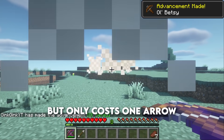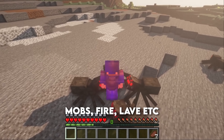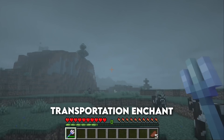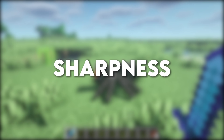Multi-shot shoots three arrows at once but only costs one arrow from your inventory. Piercing — this enchantment allows you to shoot through multiple mobs. Protection reduces the amount of damage taken from mobs, fire, lava, etc. Punch is the knockback enchant but for a bow.